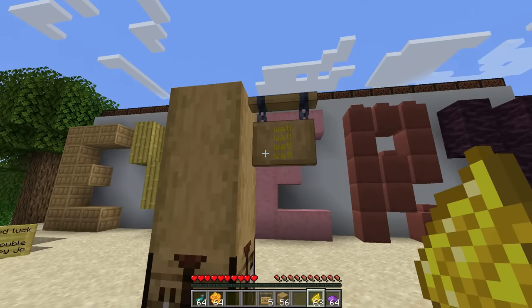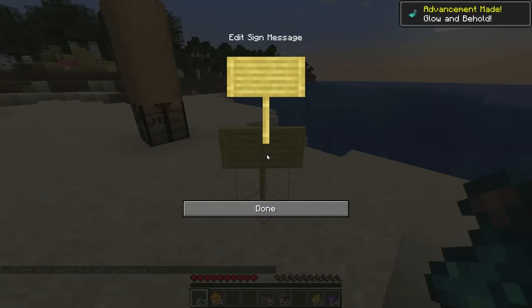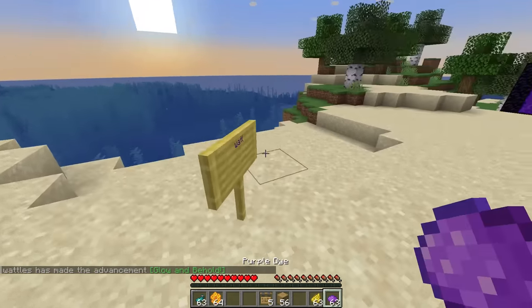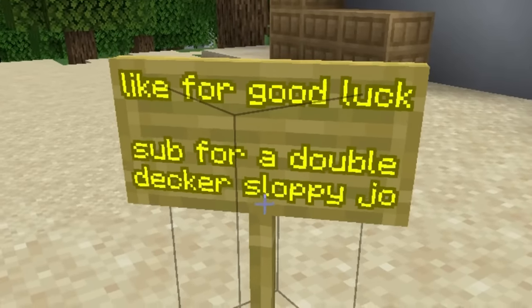It looks so good. You can dye it just like a normal sign, and speaking of normal signs, you can now interact with the back of the sign and add a completely different word to the back. You can also dye the backside completely separately from the front side, and wax them so you can never change them again.